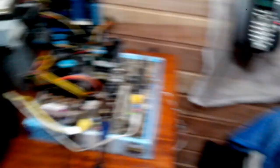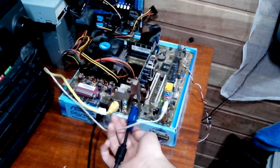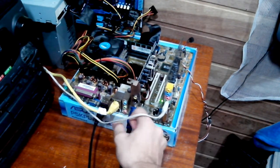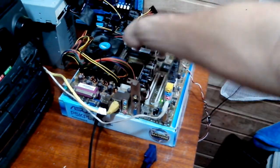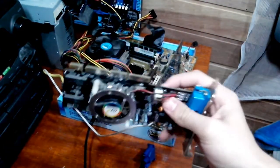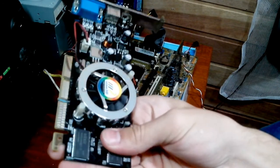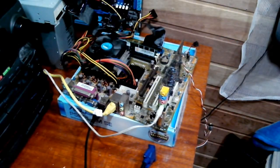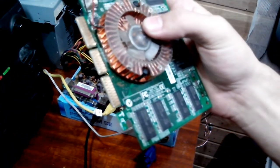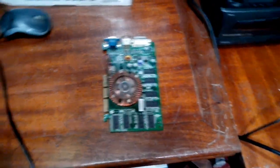I'm going to pop the old card out live — I don't want to do multiple cuts for something this simple. The heatsink on this card is so inadequate that it almost burns your hand when you take it out. The memory chips are hot but not extremely hot. Now let's hook in the FX 5500 — I'll need to clean the contacts first.